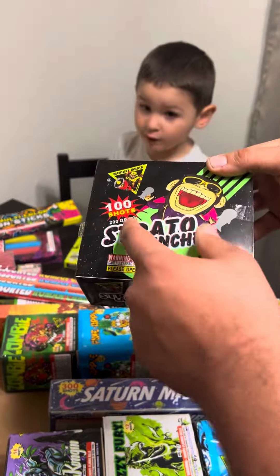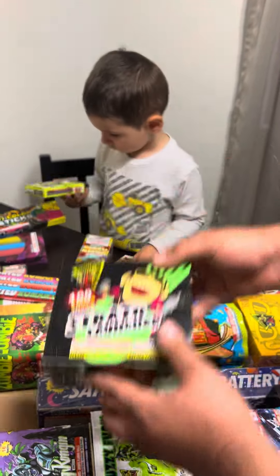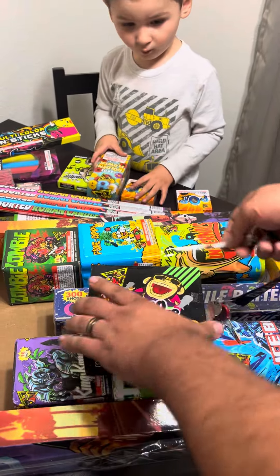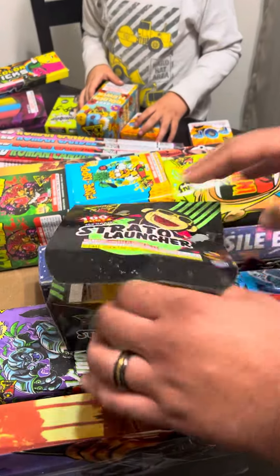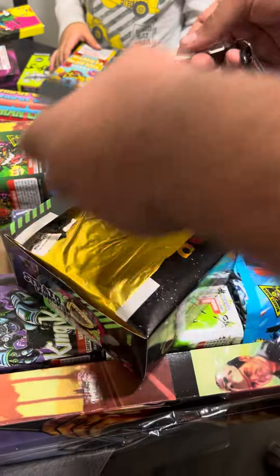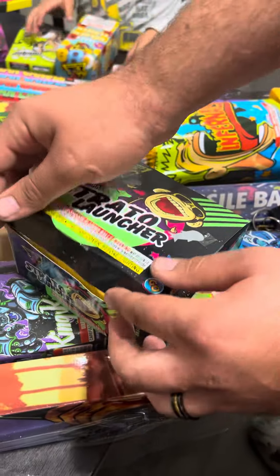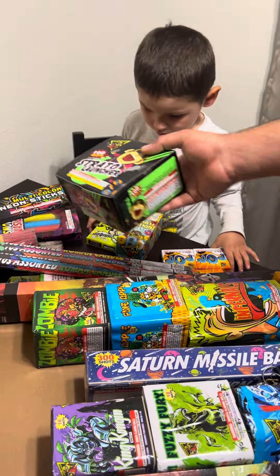Strato launcher — this is a 100-shotter. This is probably like one of those happy fireworks, the plastic cakes. Usually they come in like a 49-shot — I have the alien assortments and they're all 49-shotters. That's crazy. This assortment is so much better than the regular ones. It's a little happy firework pretty much, 100 shots though. It's got some weight too. This assortment is heavier than hell.